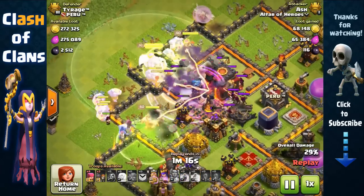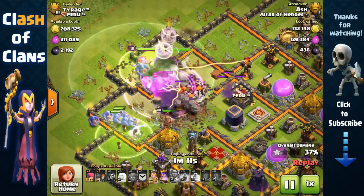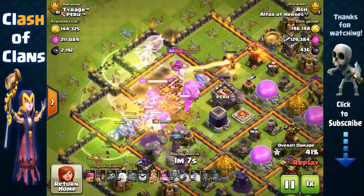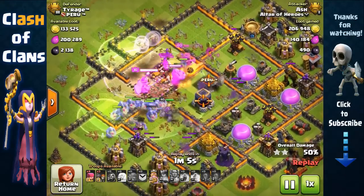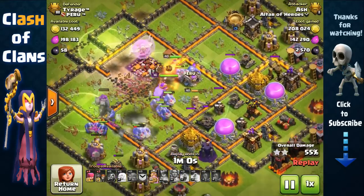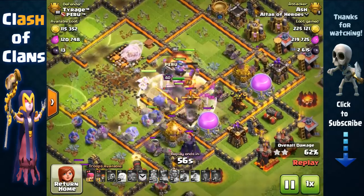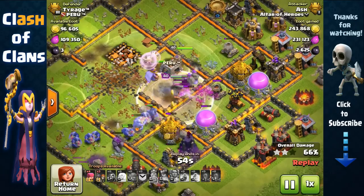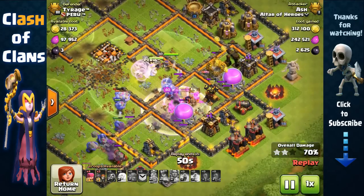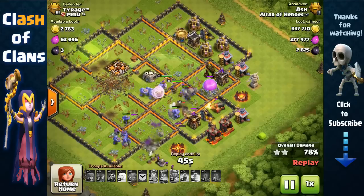We have the inferno and giant bomb — activate the tome right here and there goes the town hall and the multi inferno. There's still a single target inferno targeting our queen so we're going to have to activate her ability right here, and there goes that inferno. Both infernos are gone, the core air defenses are also gone, and from here on out it's pretty much a cakewalk with all of these bowlers being healed up by our healers. There's literally nothing this base can do — easy three stars.